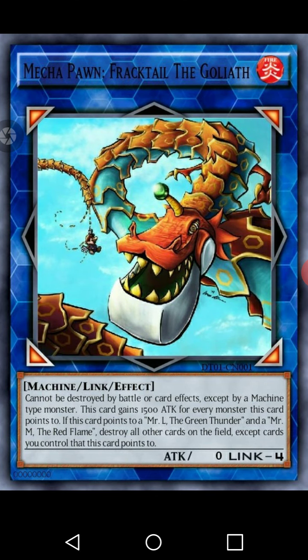Then we have Mecha Pawn Fractal of a Goliath, a Link 4 with arrows pointing at all four corners — Fire Machine type with zero attack. It cannot be destroyed by battle or card effects. For each Machine type monster this card points to, it gains 500 attack, so 1,500 attack for every monster it points to. If this card points to both Mr. L the Green Thunder and Mr. M the Red Flame, destroy all cards on the field except those this card points to.